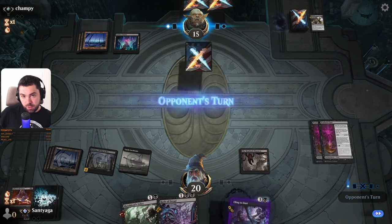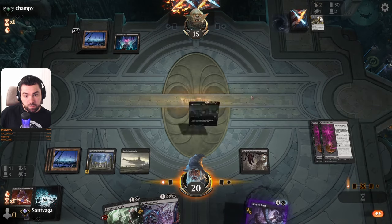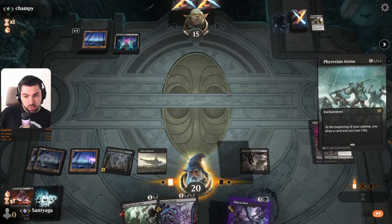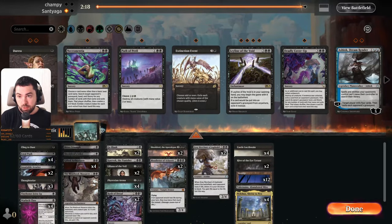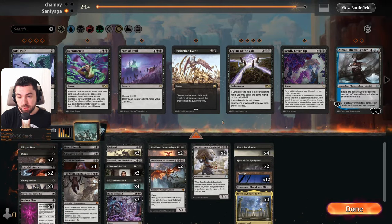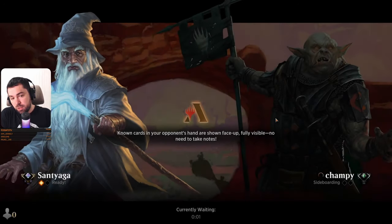It's Aetherborn — we have six, we have eight, it's still not enough and he has Fatal Push of course. He's in for 15. Phyrexian Arena — I like this card. My opponent, maybe it's mono black midrange, I don't know — so I will play Go Blank, I will play Duress to minus Fatal Pushes.